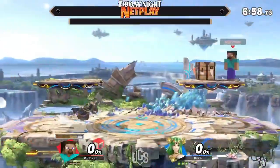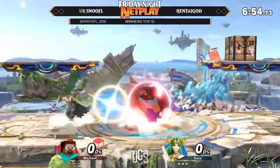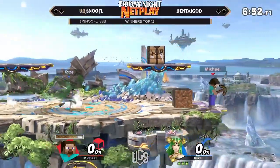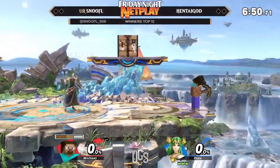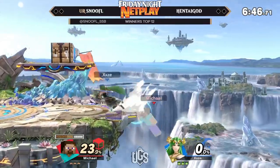This would be a good stage for Palutena because she has a counter ready to go and can reflect, and Small Battlefield means Steve's gonna have a little room to work with. I think this favors Palu a bit more with just how she works in general with her kit.